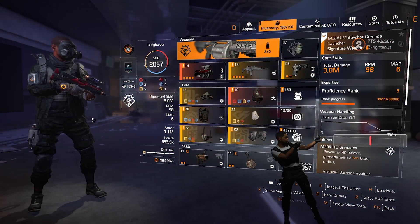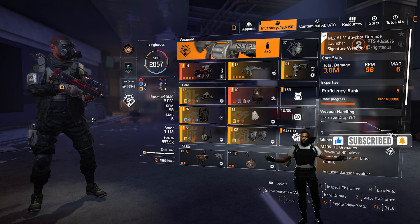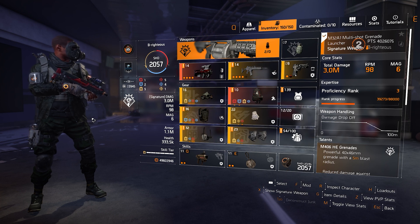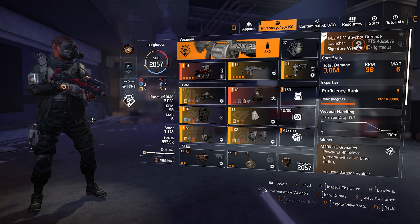I guess I gotta show you the build, right? Now whenever you make a build that's for legendary, it obviously could be used in any other content, so this is gonna breeze through heroic like nothing. Now before, I never used Mad Bomber, and I was in the lab for a long time trying to figure out how to make this build. And there's another one that I want to make without the ninja bike bag.